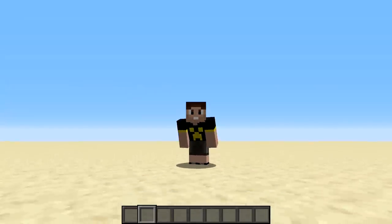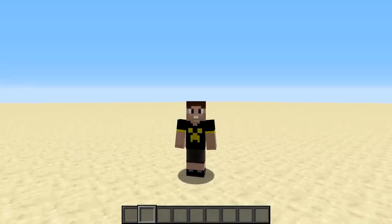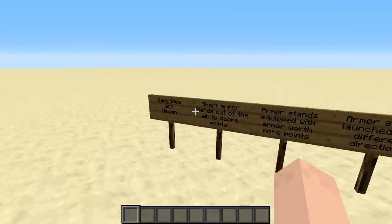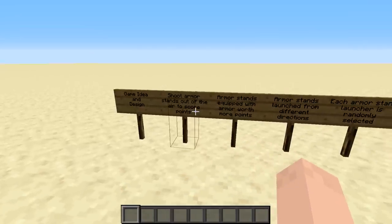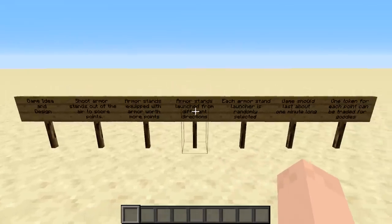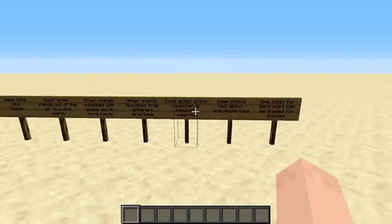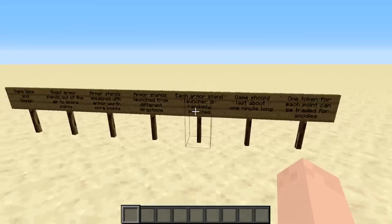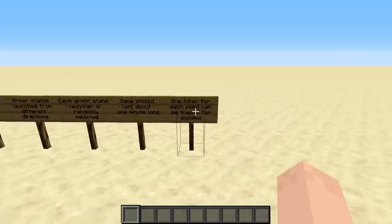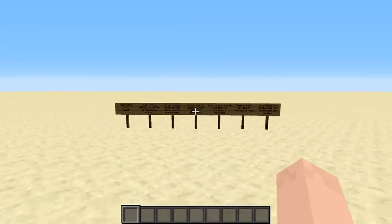Once you've got your idea figured out, the next thing you want to do is actually write it down along with any requirements for how the game is going to work. For Disarmored: the idea is to shoot armor stands out of the air to score points; armor stands equipped with armor will be worth more points; stands need to be launched from different directions; each launcher needs to fire randomly; the game should last about a minute; and at the end, each point scored should result in a token that can be traded for goodies.